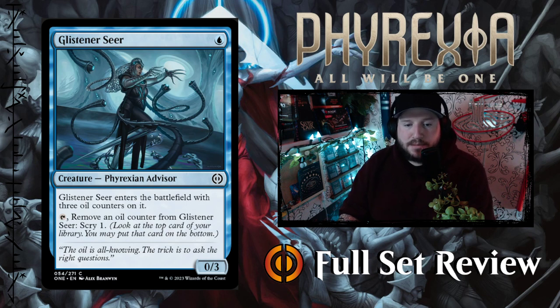Next up we've got Glistener Seer — one blue for a 0/3 Phyrexian Advisor. It enters the battlefield with three oil counters on it. Tap it, remove an oil counter: scry one. That's okay in limited for sure — in constructed, not so much, but in limited that's a pretty good card.